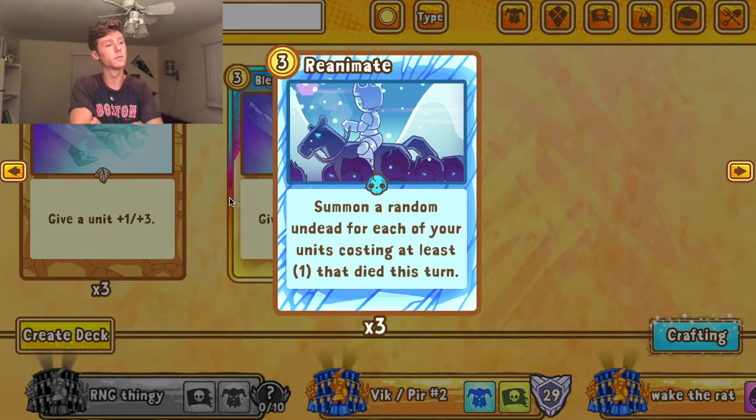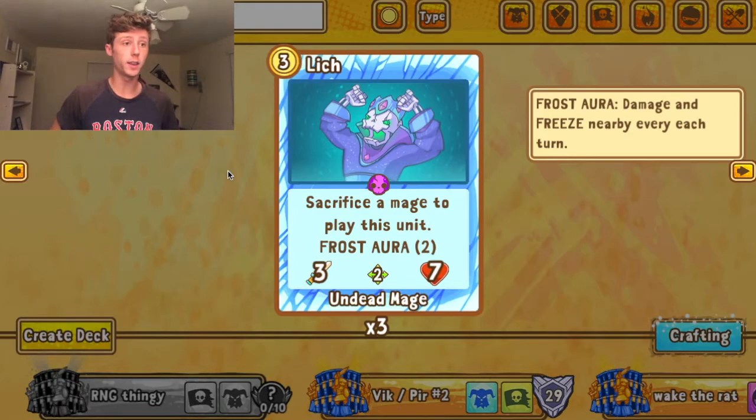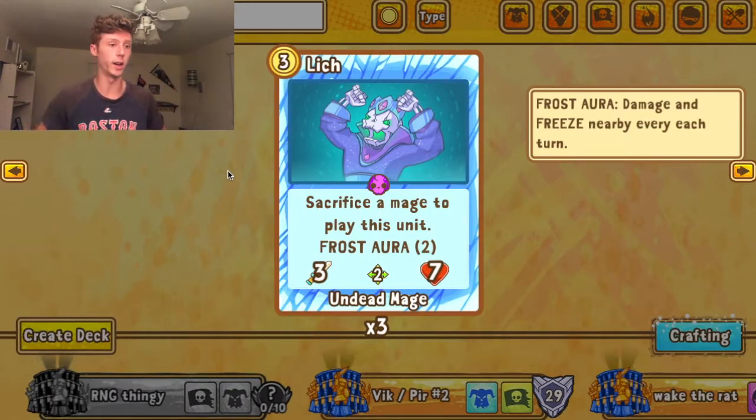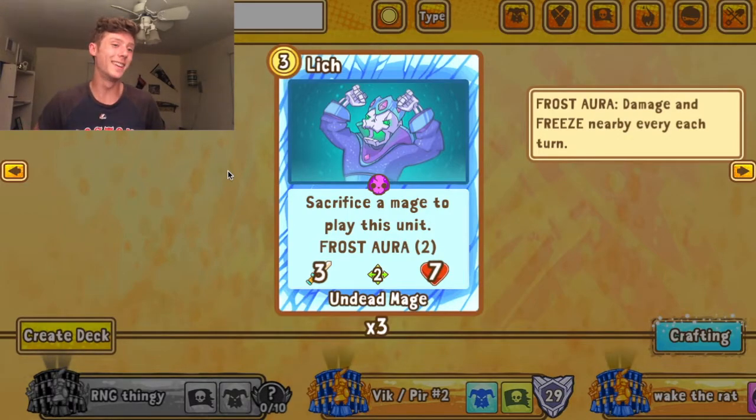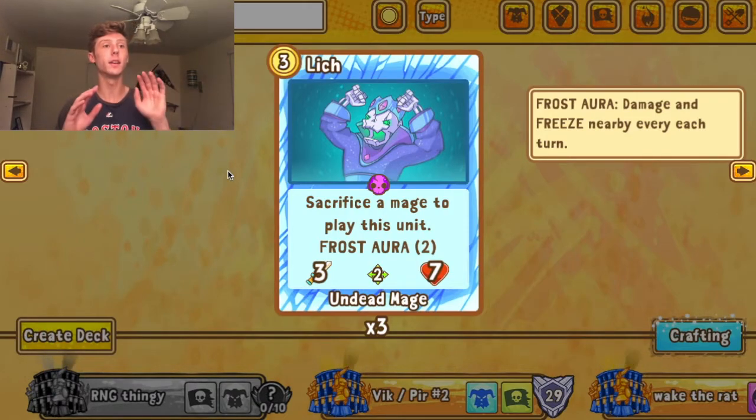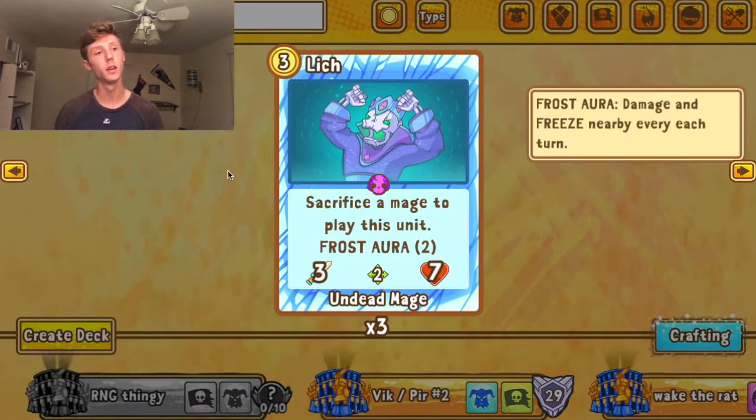The next card is Lich, again a Vikings undead unit. It's good — it's a three-seven, sitting on a neutral plane, not a bad card. It's hard to play if you have it straight in your deck because you have to sacrifice a mage unit. But if you summon it from Maddie, from Mordok, or from Reanimate, it's definitely a very good pull.